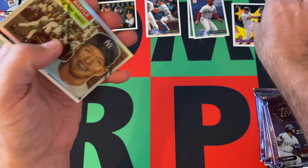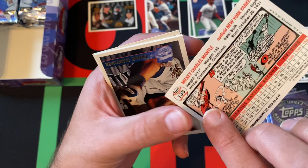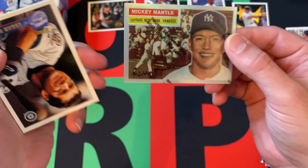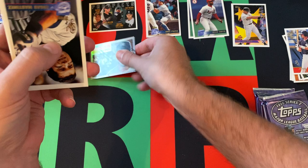Cal Ripken. And look what we got here — Mickey Mantle. That's a refractor, friends. That is a refractor. It doesn't say on it that it's a refractor, but if you can't tell, that's refracting. That's a cool one. That's one in 144 packs. That's pretty cool.